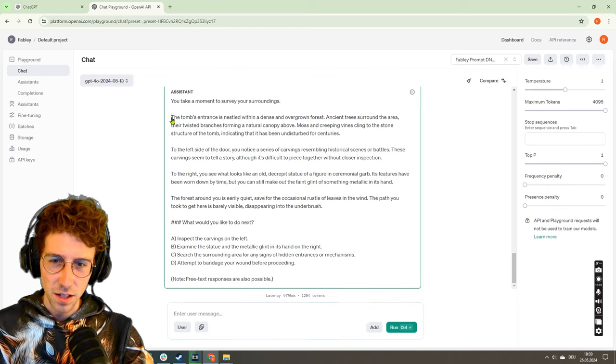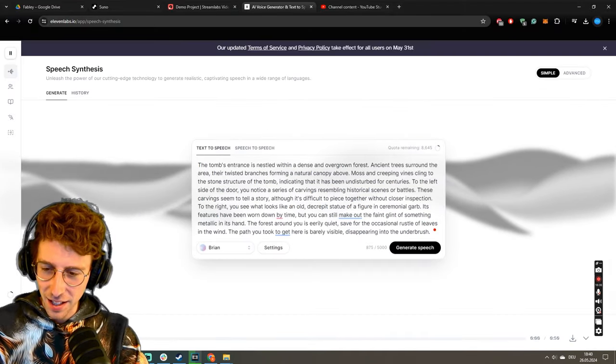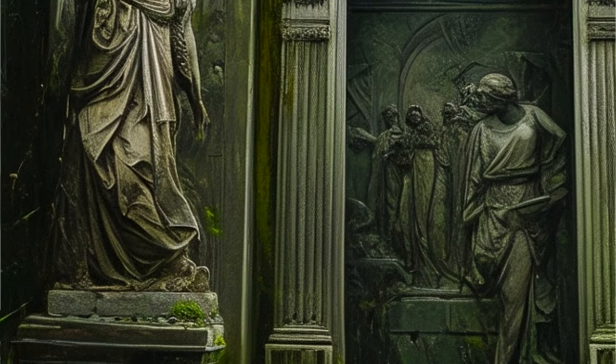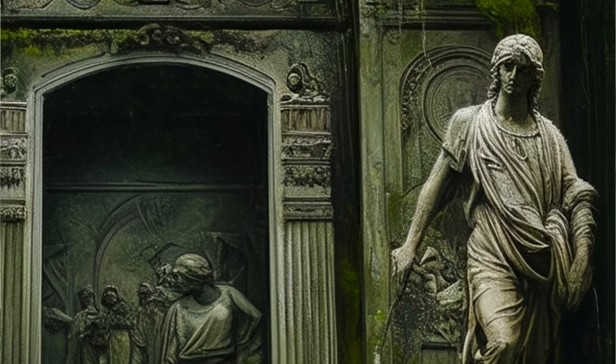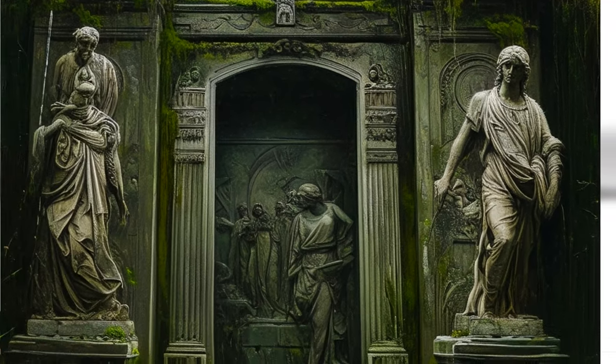So now we can give this another read. I put this into Eleven Labs again with Brian. To the left side of the door you notice a series of carvings resembling historical scenes or battles. To the right you see what looks like an old decrepit statue of a figure in ceremonial garb. Its features have been worn down by time, but you can still make out the faint glint of something metallic in its hand.